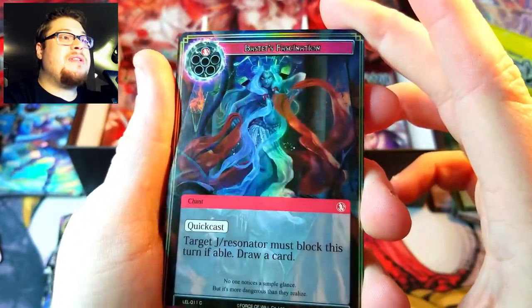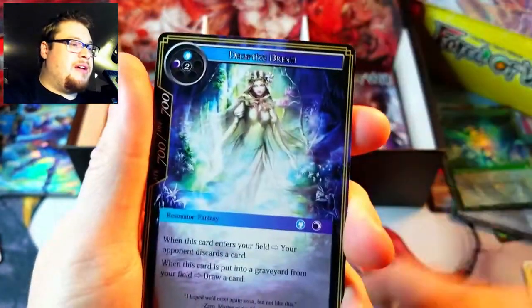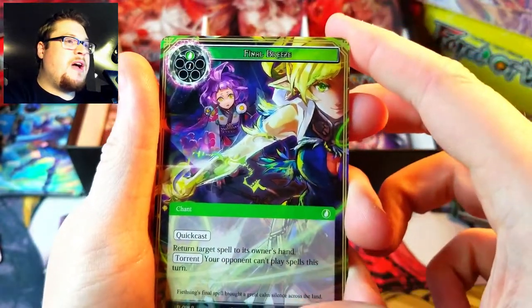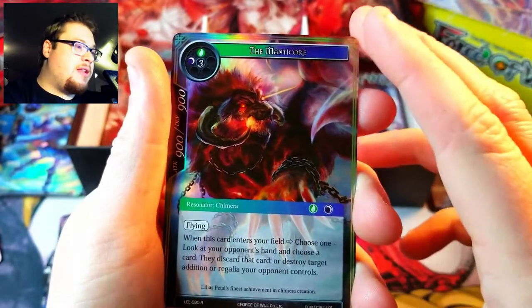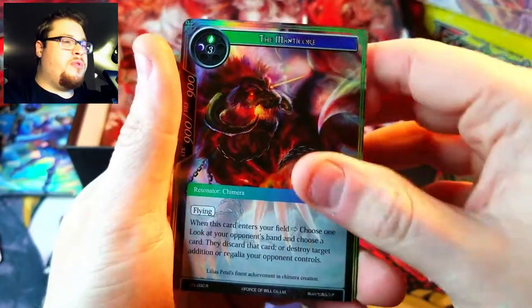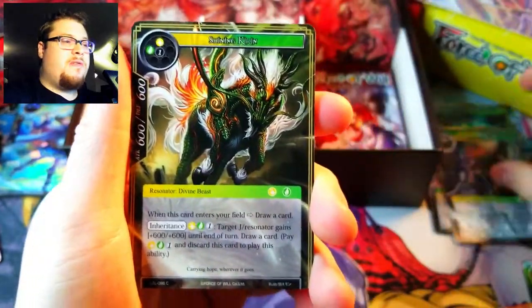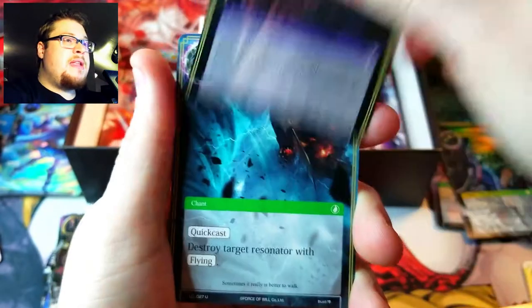There she is again, at least she looks a little bit more decent in this one. Deceptive Dream, Mage Knight, and Final Breeze as our rare. Water Magic Stone, and the Manticore foil — not a big deal, not worth anything. Next one — Varia Summoning as a foil, I love the look of that card, I really do.